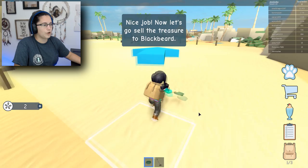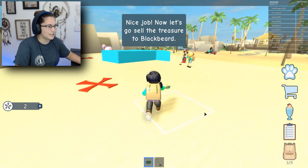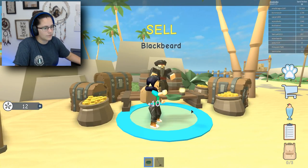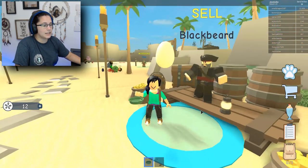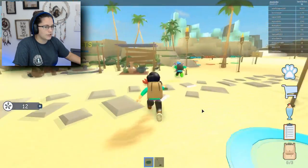What did I get? Oh, go sell the treasure to Blackbeard. I don't know who Blackbeard is. I'm not supposed to do those yet, I gotta do my tutorial. There we go. Oh, he gave me 10 sand dollars. That's really cool. Is that all I do?